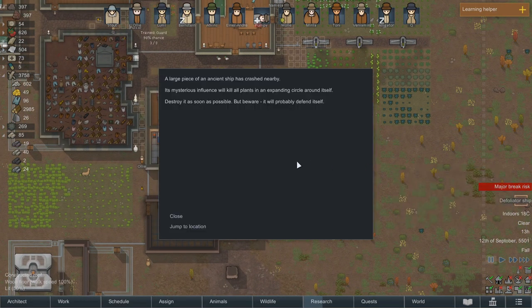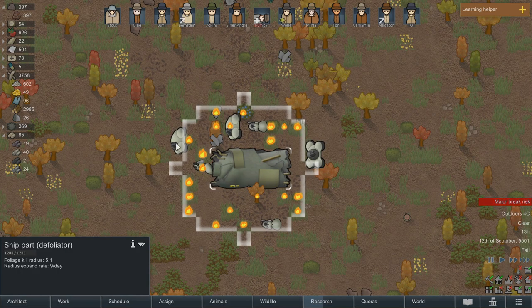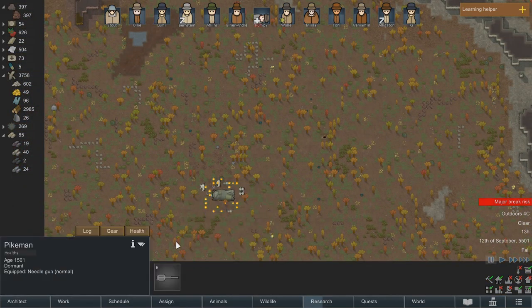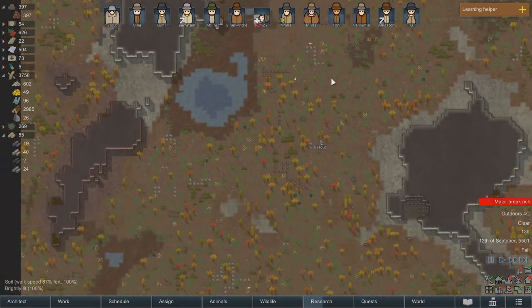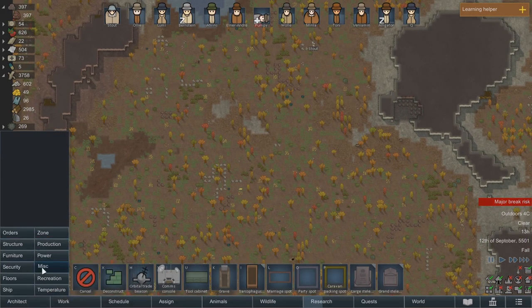Defoliator ship! A large piece of an ancient ship has crashed nearby. Its mysterious influence will kill all plants. Oh no, another one of these things. Pikemen, Pikemen, Lancer, Pikemen — these guys have extreme range. I wonder if we have the equipment to try hitting it with mortars, because that was a suggestion. It sounds very funny.